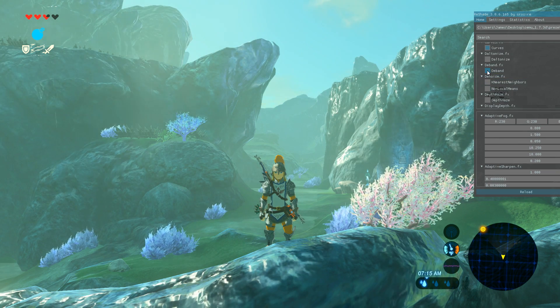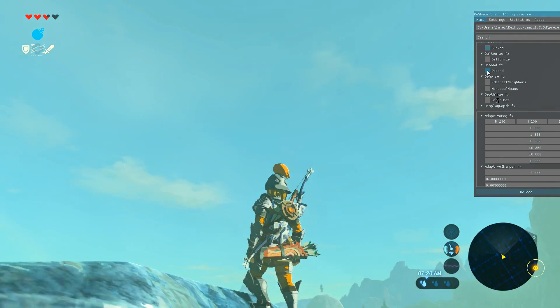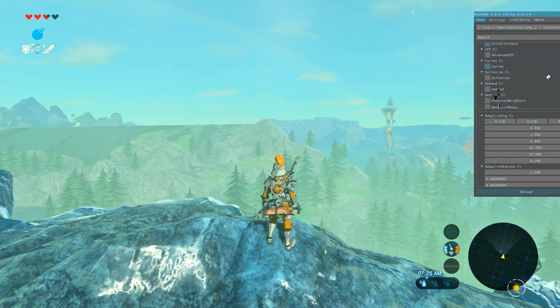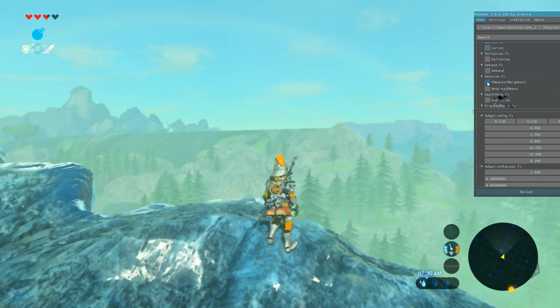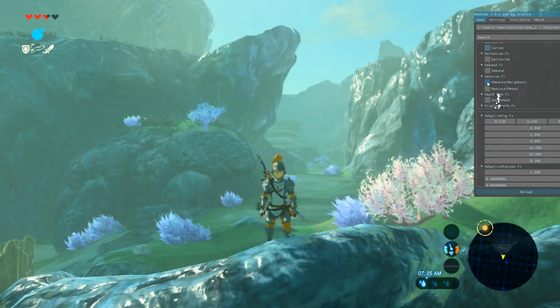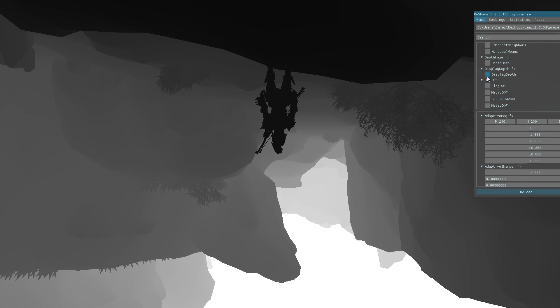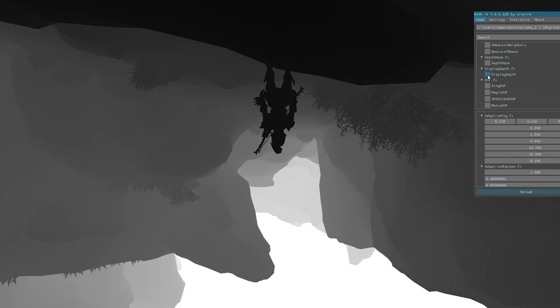No to D Band — it does nothing. D Noise — that just looks like a blur filter. Depth Haze — no thank you. Display Depth — we've gone to upside down limbo land. What the hell?